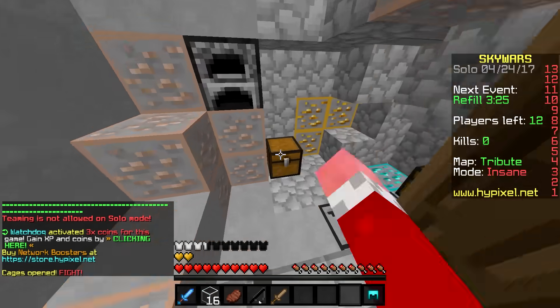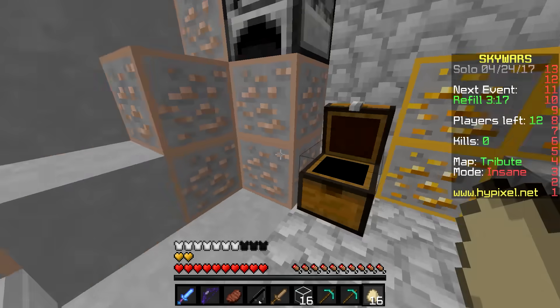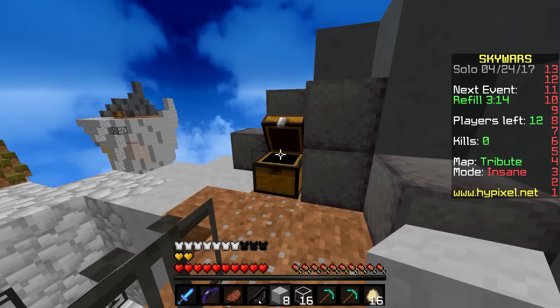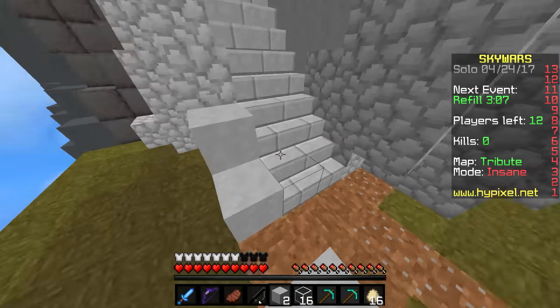Also, for reference, that guy we killed last round was actually a nicked YouTuber. I mean, you can process that however you want to. I know I can't process it. What is this game? I don't understand anything anymore. You know what? I'm going to mid. I'm going to build my house in the middle. I don't actually have any blocks, so I'm going to have to go to middle to get blocks anyway. I figure I might as well build a house directly in the center of the map.